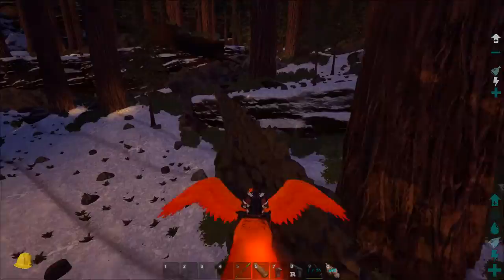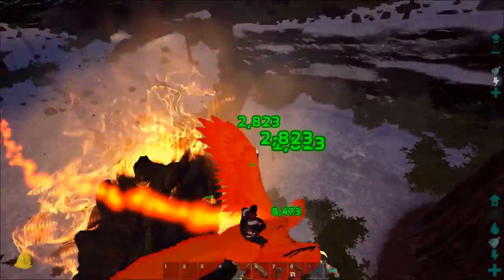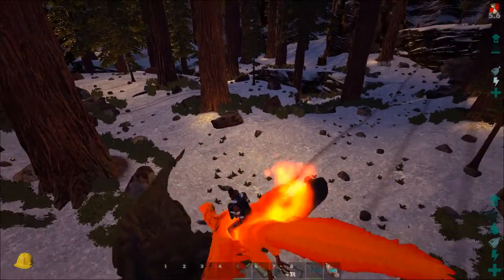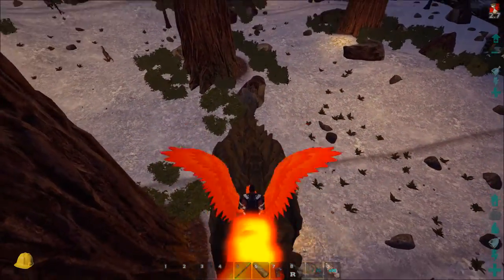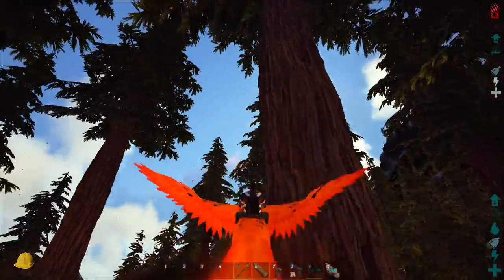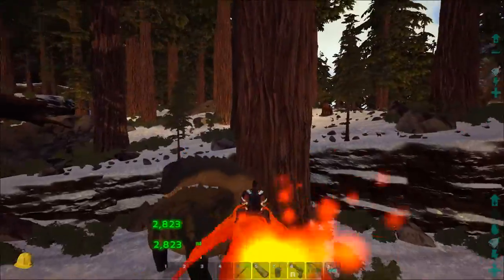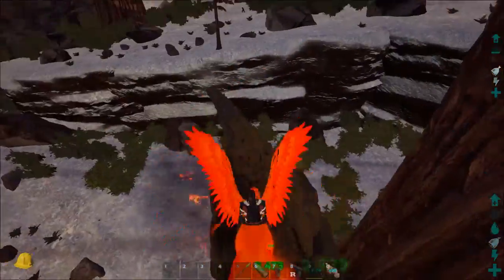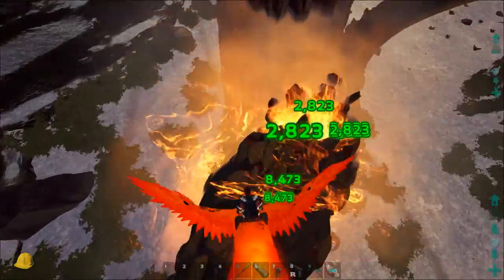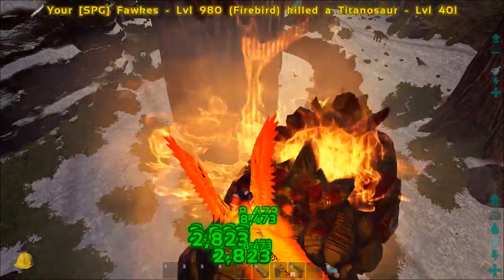Witness the firepower of this fully armed and operational firebird! Right-click does an initial seven to eight thousand damage, and then it does burn damage - damage over time. It also has this nice slow effect. The damage is stacking and it's killing it. Look at those damage values - this is slightly OP because this damage is stacking.